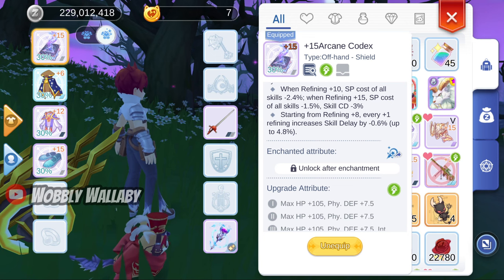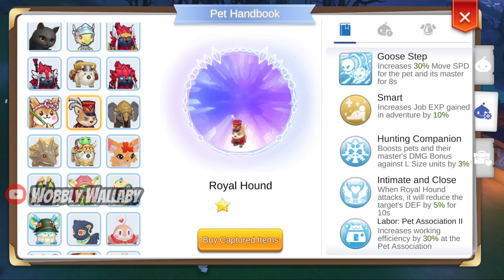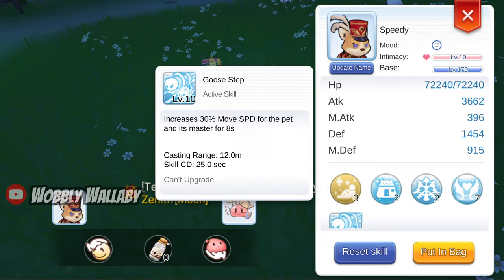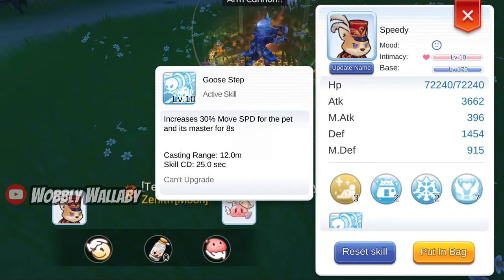Finally, I ended up with the +15 Arcane Codex as my shadow equipment — the minus 4.8% skill delay is quite important, and in the future when they let you reach 50% progress, this will also improve. To make up for not being at max movement speed, I also used the Royal Hound instead of the Nano Fish for zenny. It has Goose Step which gives 30% move speed. This was an event pet so you can't get it anymore, although there are movement speed pets that give 5% permanently. Goose Step does have a 25-second cooldown, so you won't get this effect indefinitely, but it's still a nice boost.